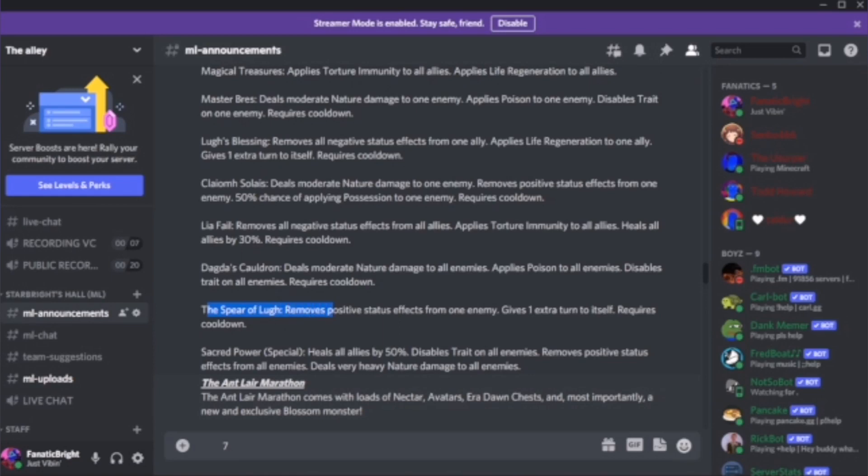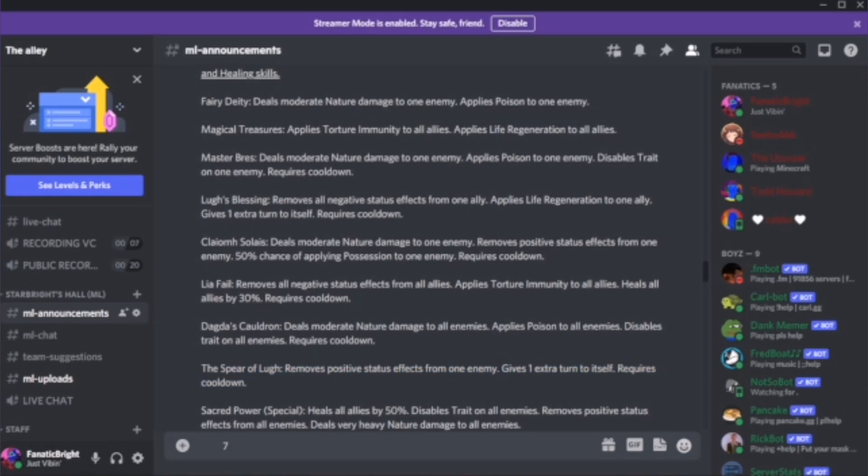And then the Spear of Love removes all positive effects from an enemy and gives an extra turn. Oh my god — I didn't see that when I first read the single-target disable. A next-turn extra turn skill on top of everything else? You can remove positive effects, cleanse, and remove straight — this is an awesome monster. She is so powerful. I already see this monster being meta. This is like the new Lord Inheritor, honestly a really solid skill set.